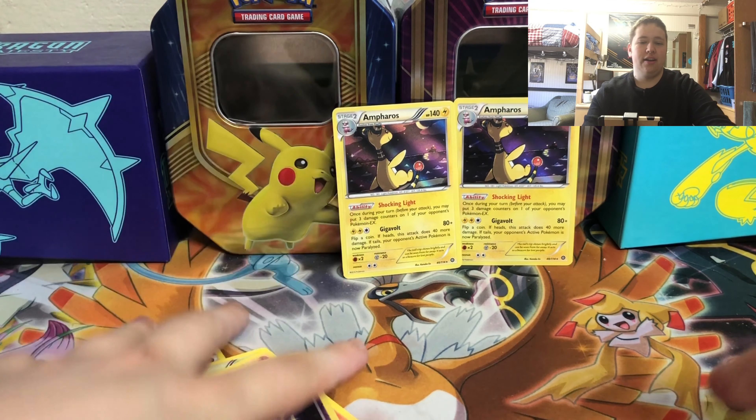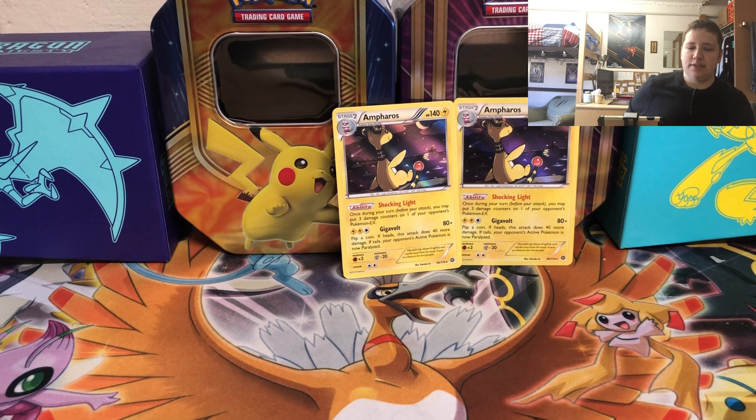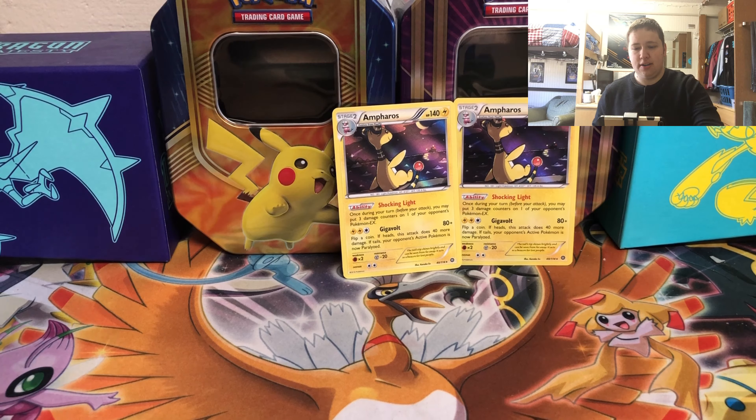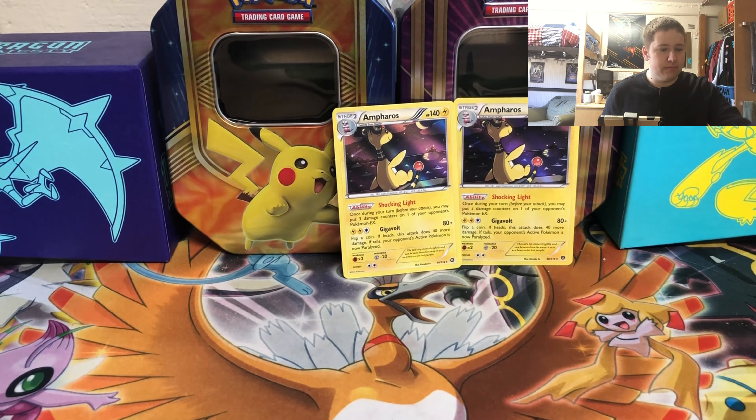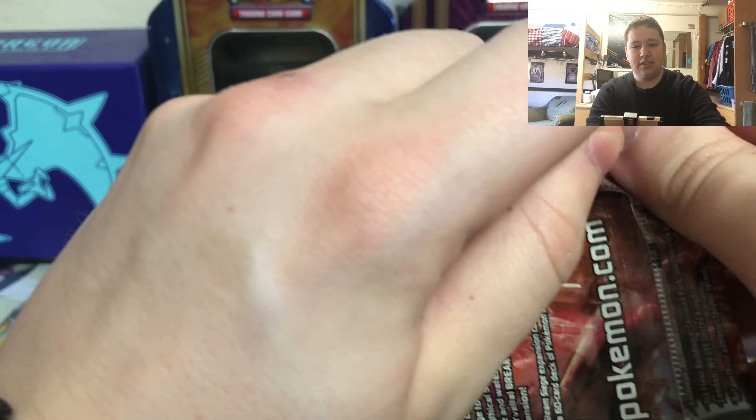And then the final card - are you kidding me? Another Ampharos holo! Two Ampharos holos - that is so bizarre. Unfortunately two holos are white codes, but I'd rather get an ultra rare out of a pack. Can we go three for three on Ampharos holos? That's really weird.